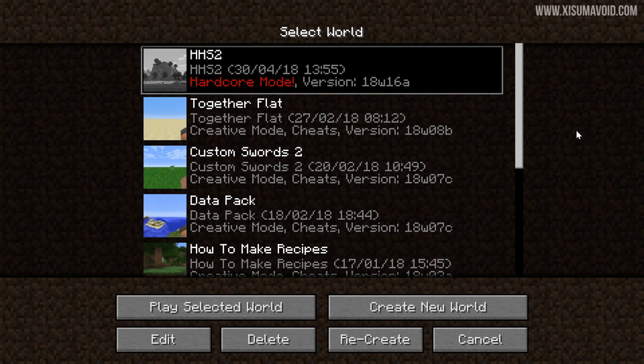Hello everyone and welcome back to another video. As the title probably tells you, there is a world download available for Hardcore Hermits Season 2 — and this is the world you can download right here. It is in hardcore mode by default, obviously, and it is in version 18w16a.